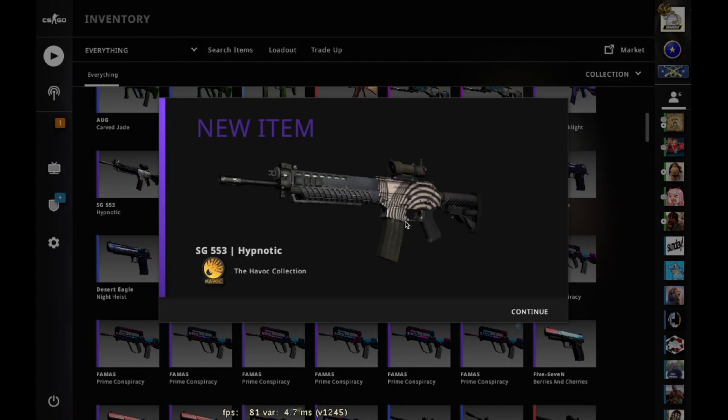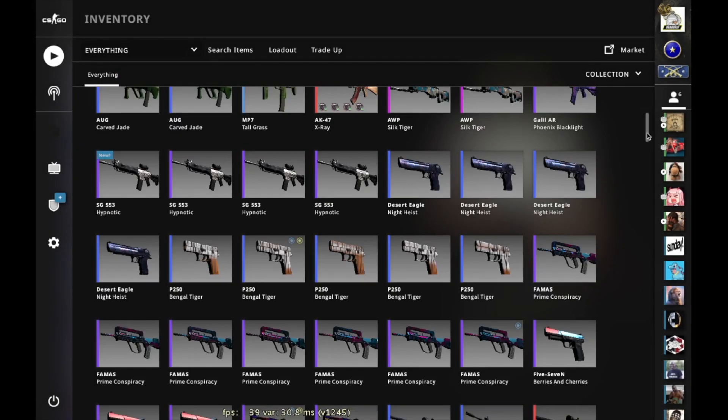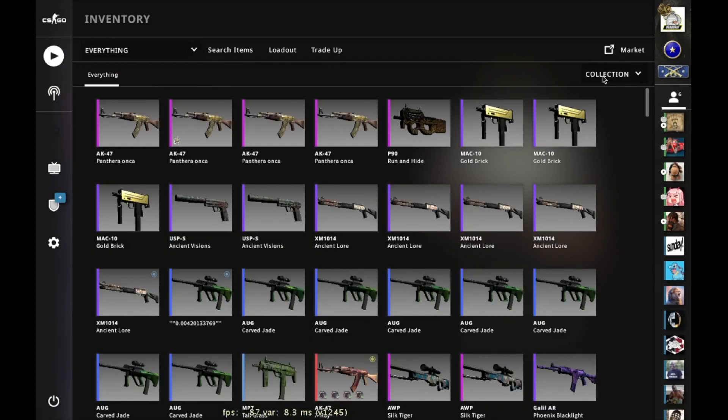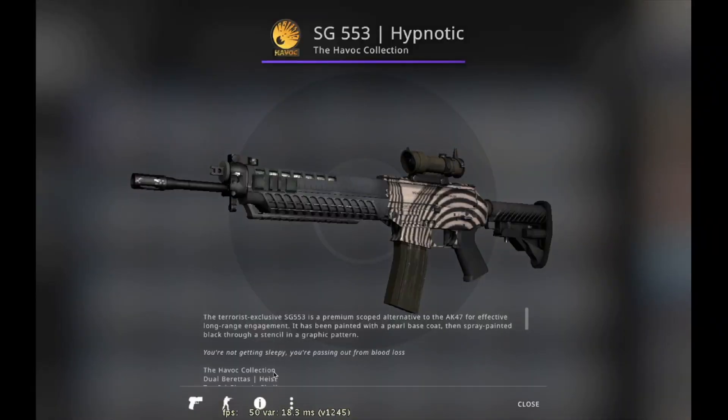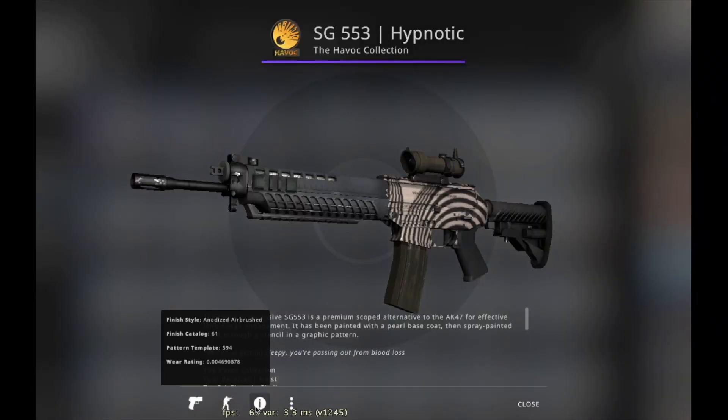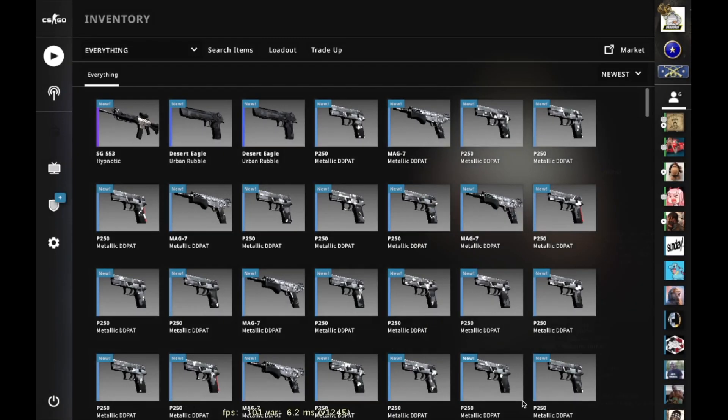Finally — hypnotic! The SG Hypnotic with a great float cap. Let me check: double zero four, so 0.004 — that's pretty good! I did one more trade-up I had been holding back for a long time.